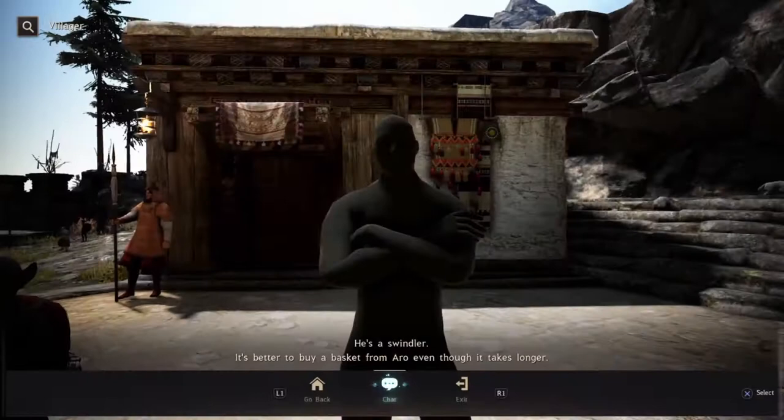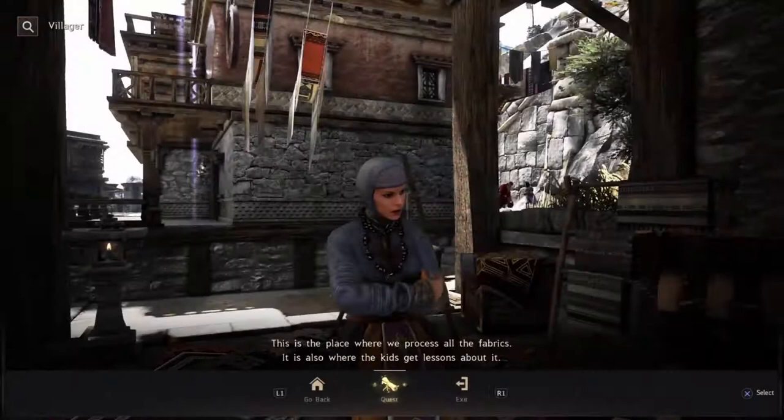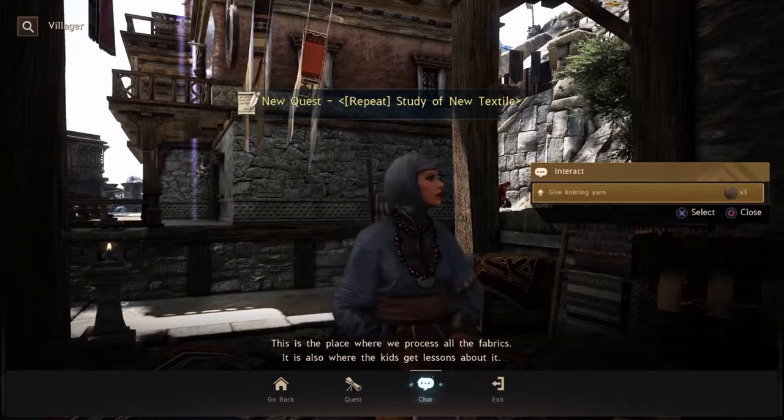Next, run up these stairs and speak to a little dude who's lost his goat - he wants you to find Rammy. Then speak to the old lady here who really needs a basket, so we'll sort that out for her. Run down the stairs, take a left and an immediate right, and there's a woman who needs some yarn for knitting. Accept that quest - because we got yarn from the last quest as a reward, we can give it to her straight away. She's going to give us 200 contribution XP.